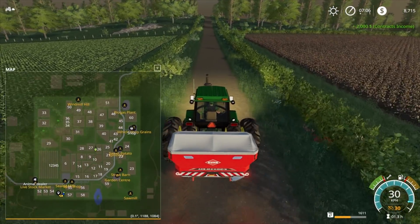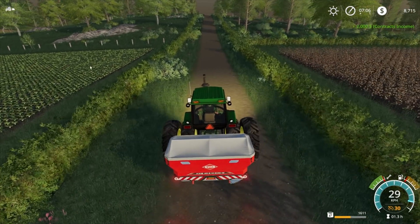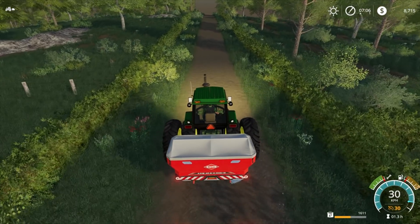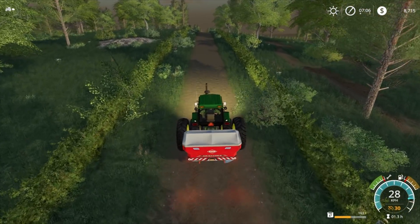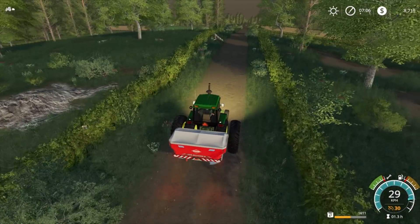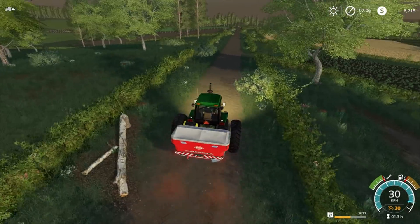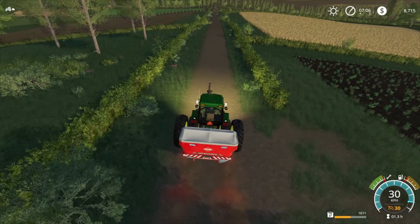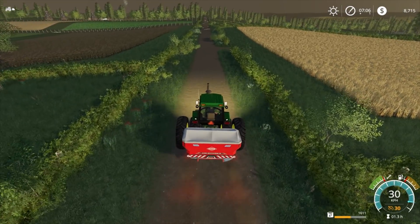After completing field 10, we'll head to field 36 — straight ahead and up past field 38, around to the left. We'll have a look at other available jobs after field 36 is done. At the moment we've got our cultivator and fertilizer, but we don't have a harvester or anything as yet.